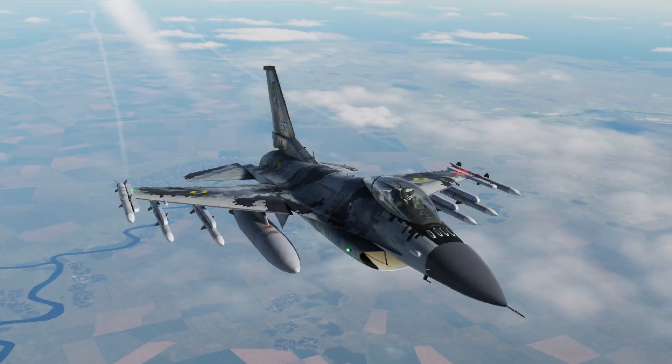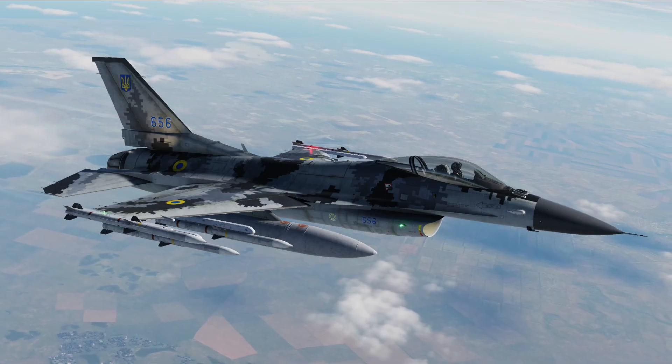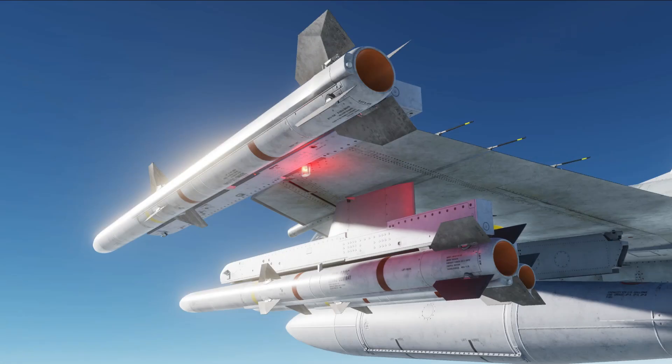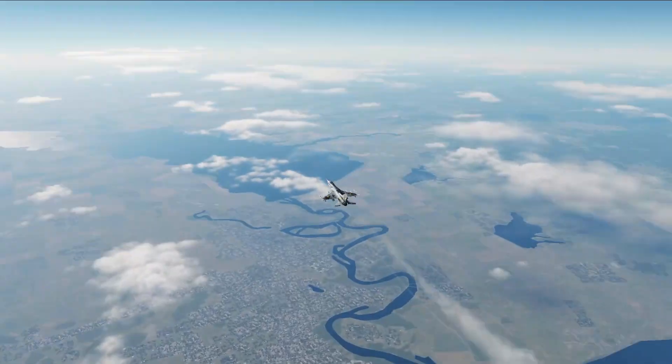Hello, you're watching GotSpaceGame and it's time for DCS and 3 or less. Today we're in the F-16 Fighting Falcon, showing how to fire the AMRAAM at multiple targets in TWS radar mode. As always, control bindings at the end.